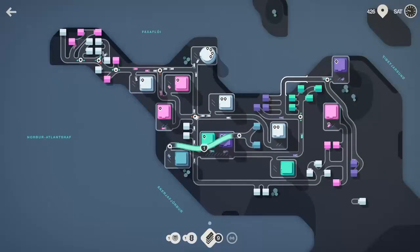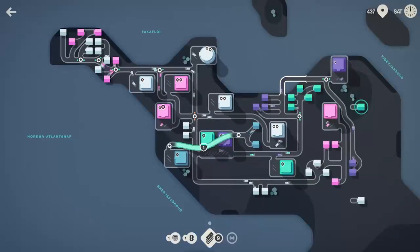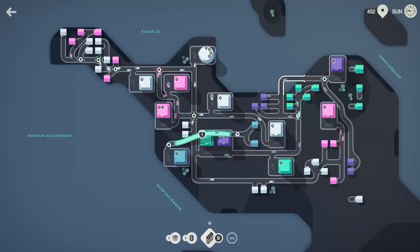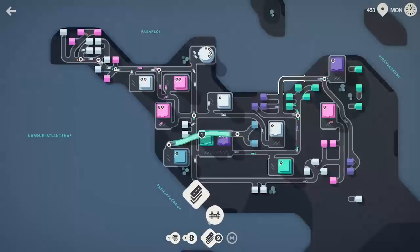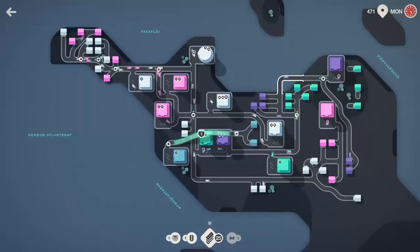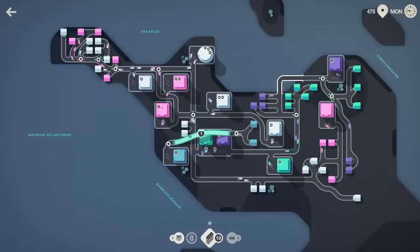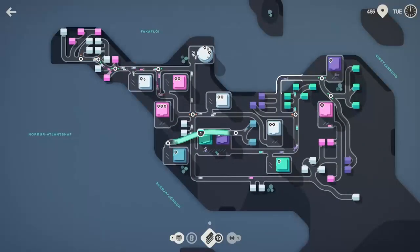Some more white houses spawning in — it's almost the end of the week. I could hook that greenhouse in if I really wanted to. Three houses just spawned in — I did not get a roundabout, so let's go ahead and take bridges because I don't have any. But now I've got 29 tiles, so we're going to go ahead and hook this white house in like that. These three green houses we'll just get them hooked in there, and we'll drop a traffic light there as well. 479 people moved so far here in Reykjavik — can't complain about that.